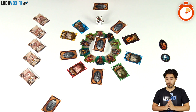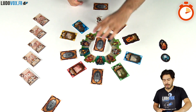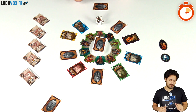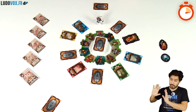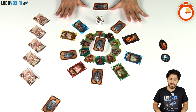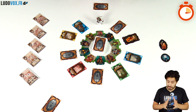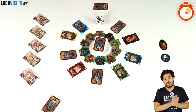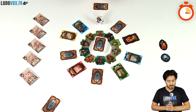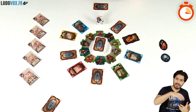We play turn after turn until the game ends, which is when the draw pile is empty. On my turn I can either cast a spell or collect ingredients. To collect ingredients I will simply move the assistant from one to three spaces clockwise, and I will collect everything that is on the shop I land on.